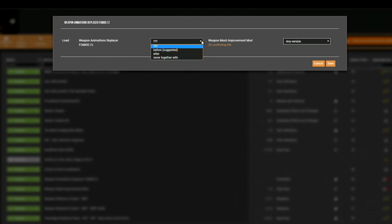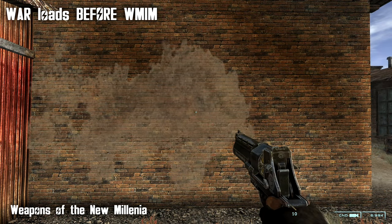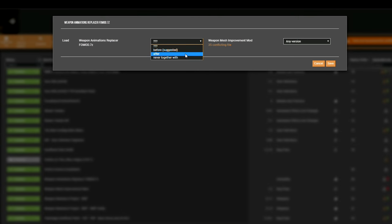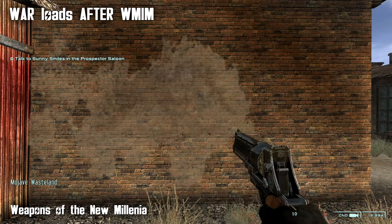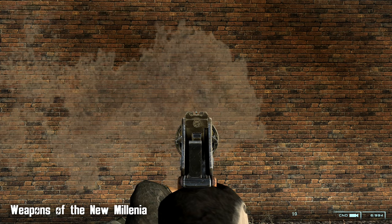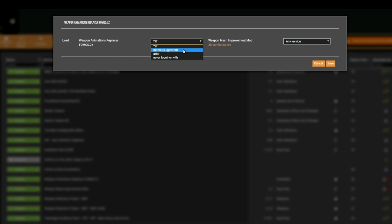So we have to decide which of these mods is going to win. If we load Weapon Animation Replacer before Weapon Mesh Improvement Mod, you will keep all of the fixes to the vanilla weapons — the vanilla weapons will all aim perfectly on iron sights, but you will have a slight problem when iron sighting with Weapons of the New Millennia. If we load after, obviously the opposite is true. Don't worry if you decide to load it after Weapon Mesh Improvement Mod — although you will lose the iron sight fixes, there are plenty of other things that mod fixes with the model, so it's still worth using. Vortex is suggesting before, and I'm going to concur.